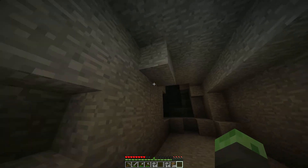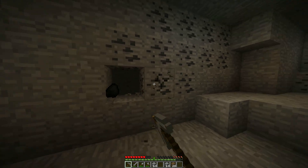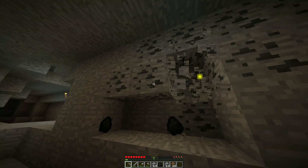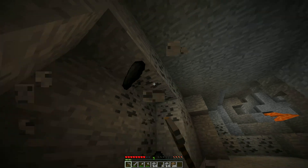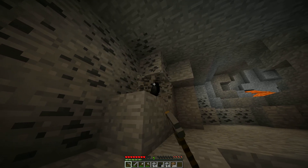Our objective right now is to find some iron and some coal, which we do have some coal — cool. But we definitely need some iron for some faster strip mining and overall just faster gameplay if you will.